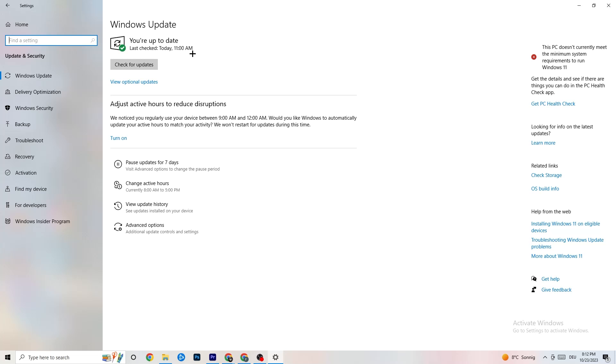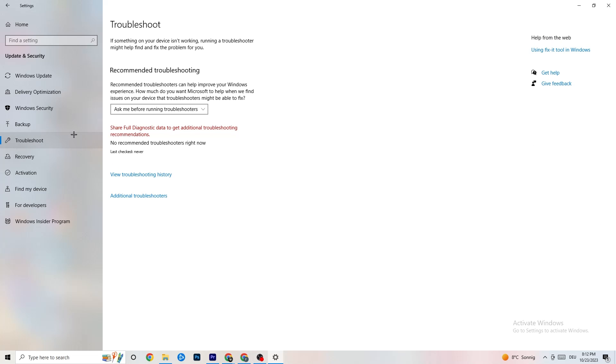Go down to Troubleshoot — you can use your own system to search for things that aren't working and attempt to fix them automatically. Sometimes it will find something, sometimes it won't, so just try it out.